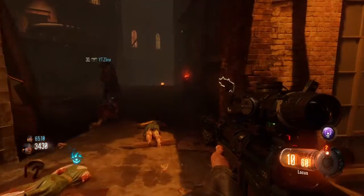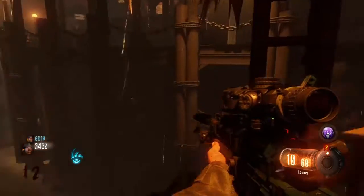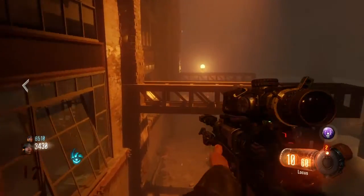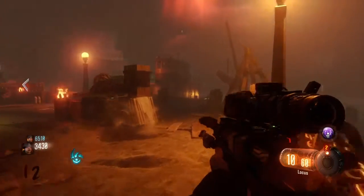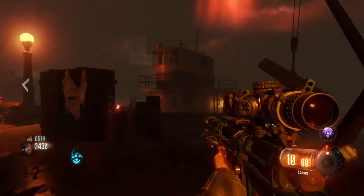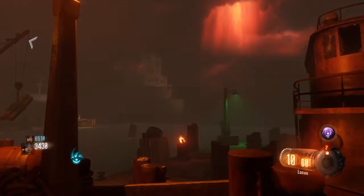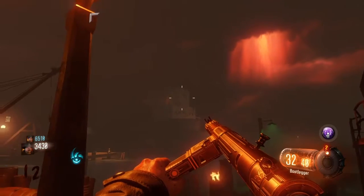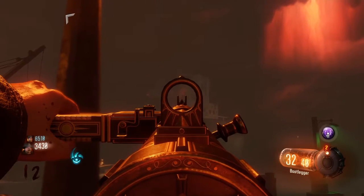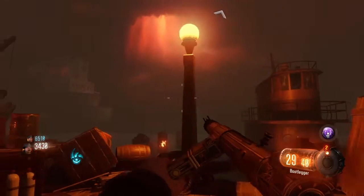We are going to be doing the jump scare on Shadows of Evil. First thing is first, you need to make sure you have yourself a sniper. Once you have a sniper, make your way down to these docks, just behind this first boat here. There is a boat in the distance. What you need to be doing is not looking at that window there, but looking at this window right there.